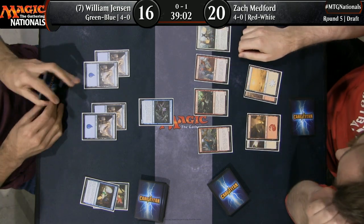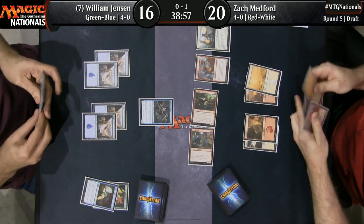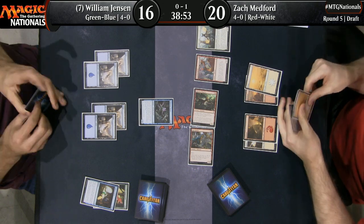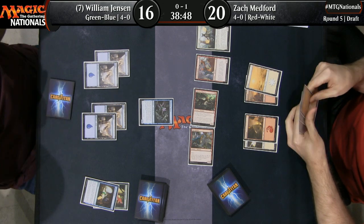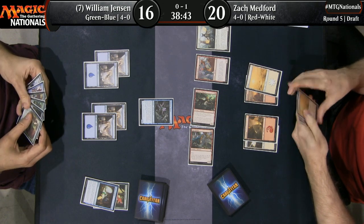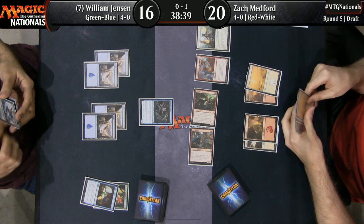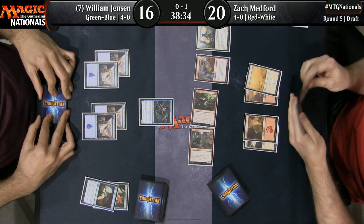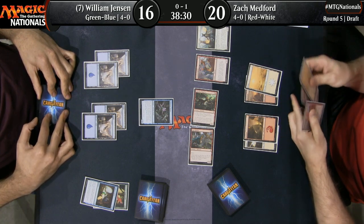This one's falling apart quickly on him. He got run over in the first game from a great curve out by Zach, and Zach has once again curved out nicely here, though not quite with the uncommons and rares that we saw before — instead, just a big pile of commons, but they're getting the job done. Zach Medford has a Storm Fleet Pyromancer in hand, so he's just crossing his fingers hoping Jensen doesn't block so he can finish off the creature after combat at no loss.